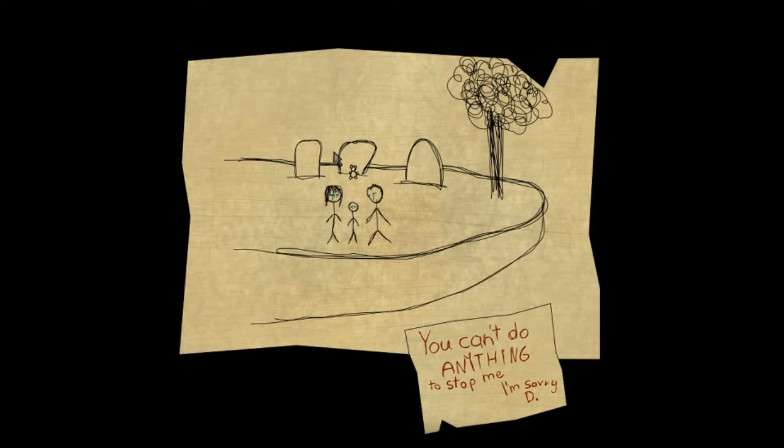And now everything's reversed, right? 'You can't do anything to stop me - I'm sorry, Death.' The teddy bear is there. Did the entire family die? 'You can't do anything to stop me - I'm sorry, Death.' I don't know how to interpret this ending. I would like to say that's the mother and father and then the son, and that they all just died. But what if this is the son, that's his kid, the wife, and those are the grandparents? But regardless, he was not able to stop death. The end.